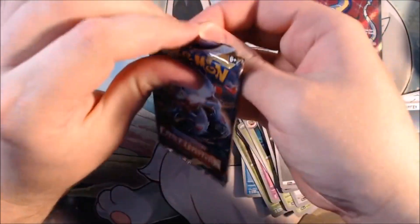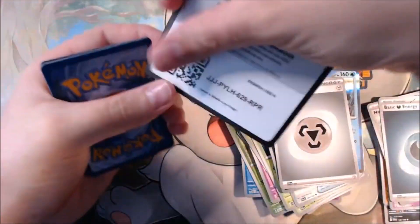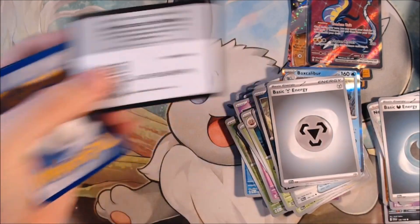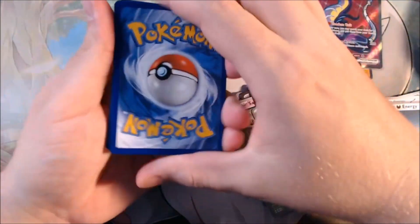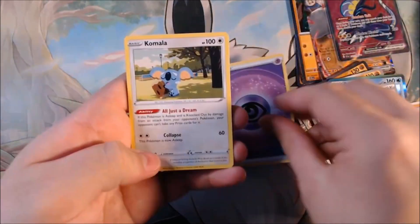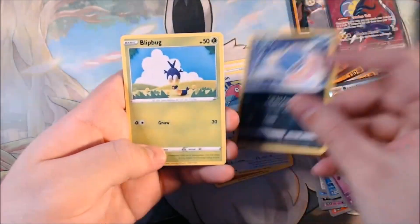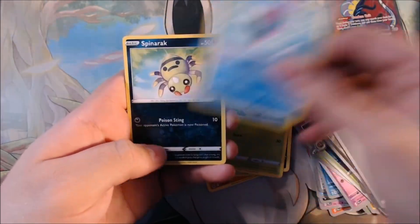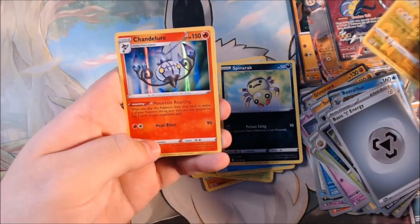Let's see if we got a Giratina or something else — honestly anything I don't have would be nice. There's the code card. Triple energy — throw that to the side. Four cards: let's guess the energy type... Steel? No, it was Psychic — I should have gone with my gut. Decided to do something easy and open some Pokémon cards today. We got Porygon, Inkay, Illumise, Bagon, Spinarak, reverse holo Manectric, and we end on Chandelure.